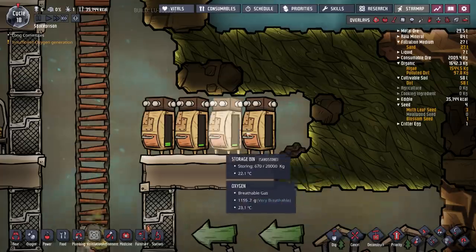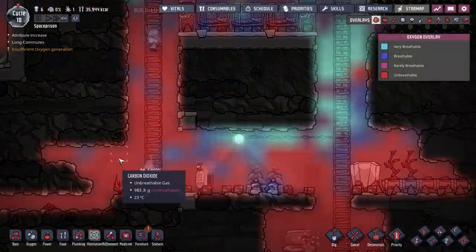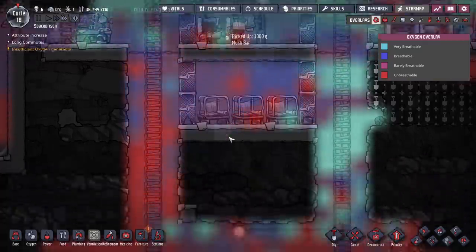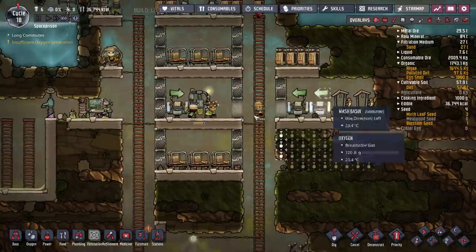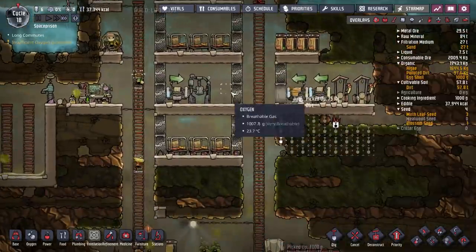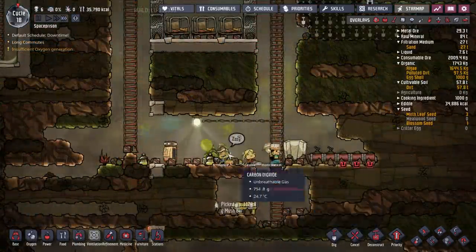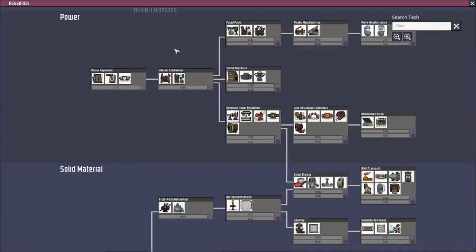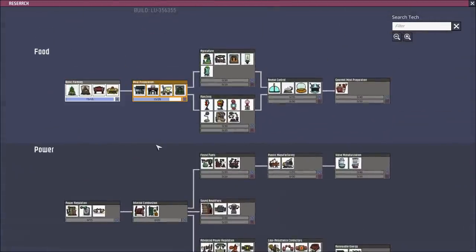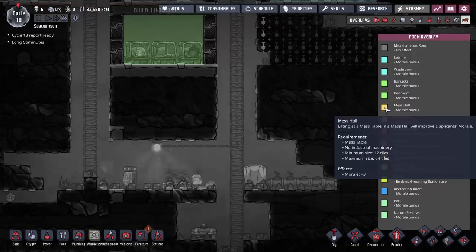I'm deliberately picking up all of this stuff quickly. There's a hatch in there and I don't want him eating it — I want to grab all the lovely algae in here. We've let the carbon dioxide free and I can see it heading up a bit. I'm thinking about adding another oxygen diffuser down here somewhere, since we have plenty of algae. We've got enough power, so why not. I also really want to give them somewhere to eat — they're eating all their food on the floor. That's coming up in our next research. A mess hall just needs a mess table and gives an extra morale boost, minimum size 12.